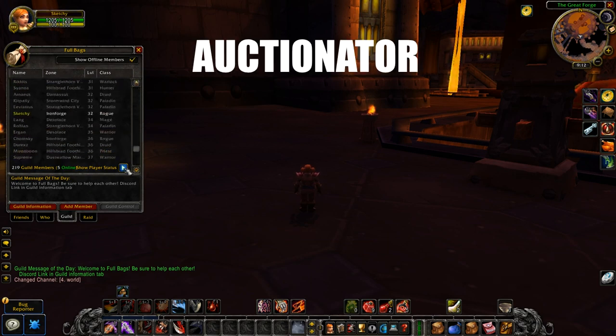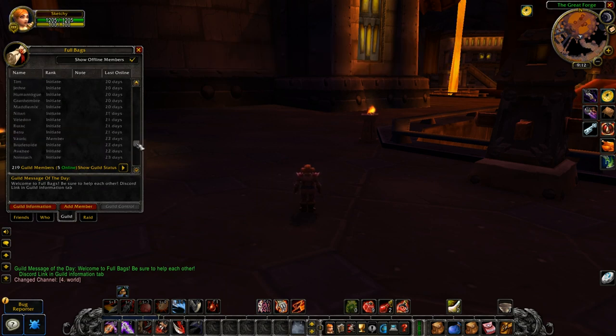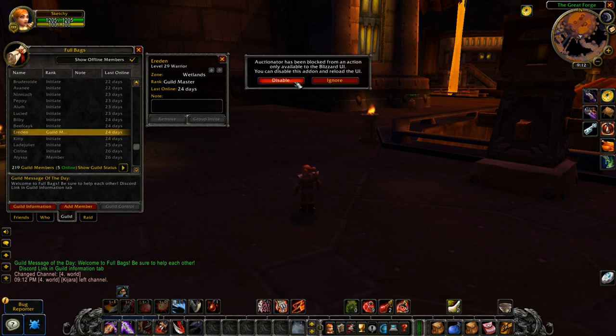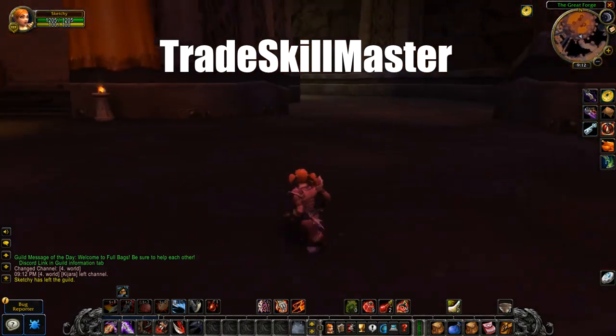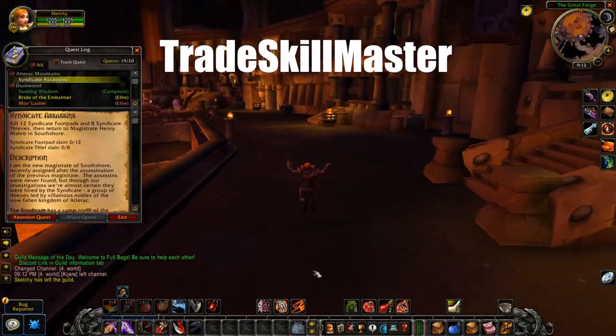After Auctioneer, we're going to have Auctionator. This is basically the same thing as Auctioneer, to be honest — it just has a couple of different features and it's not as popular. So you may find some issues that people haven't run into because it's less widely used. It's up to your preference which one you want to use. We also have Trade Skill Master, also known as TSM, another tool that helps players gather cheap materials from the Auction House and with gold-making activities.